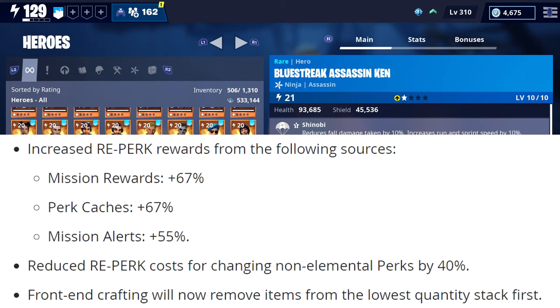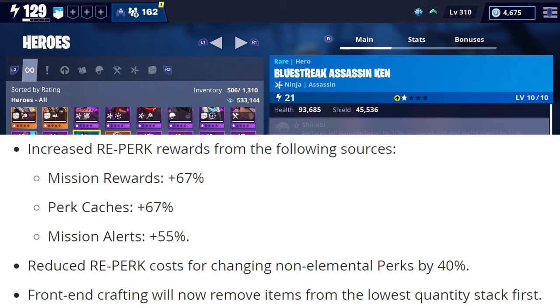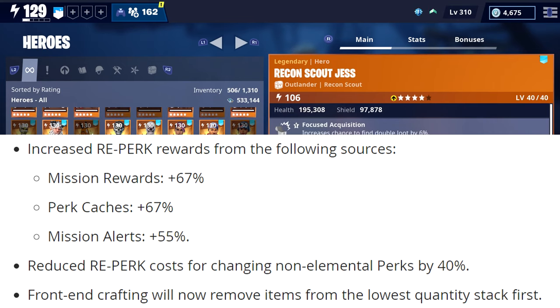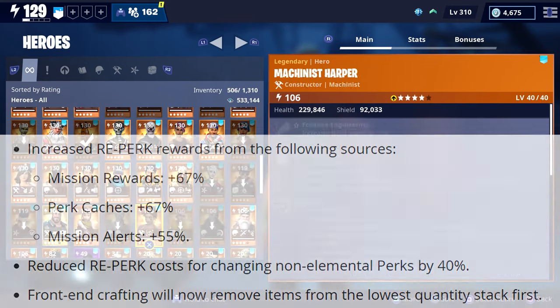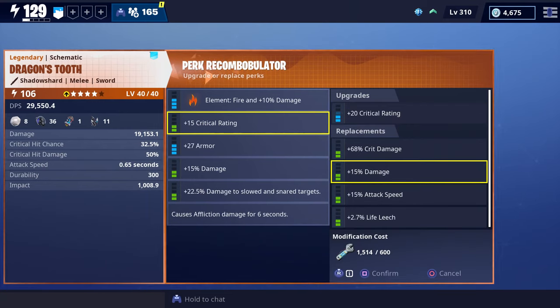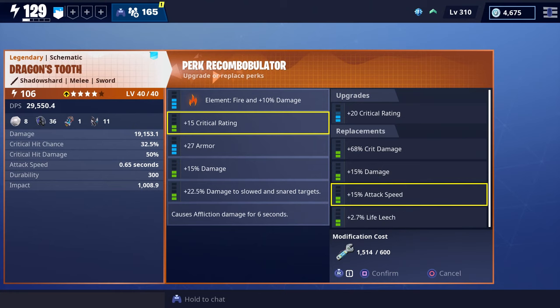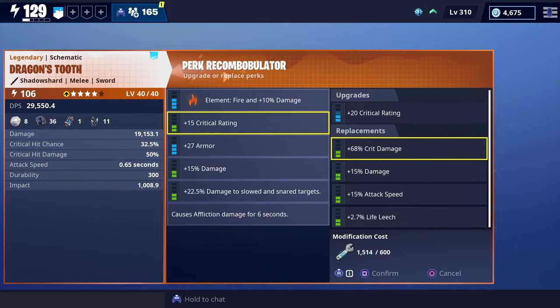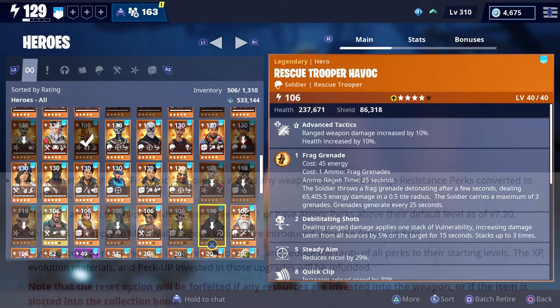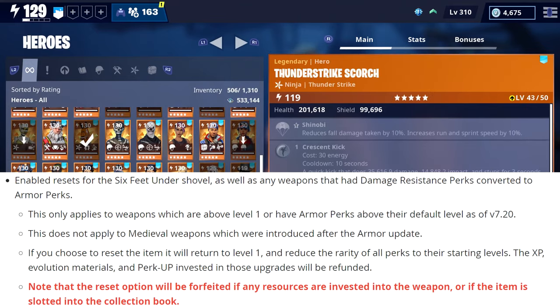They also increased reperk rewards from the following sources: mission rewards are increased by 67%, perk caches by 67%, and mission alerts by 55%. They reduced the reperk cost for changing non-elemental perks by 40%, so it's going to cost less. Checking in-game, changing perks on your weapons will now only cost 600 reperk instead of 1000, and you do get more reperk from mission alert rewards as well.